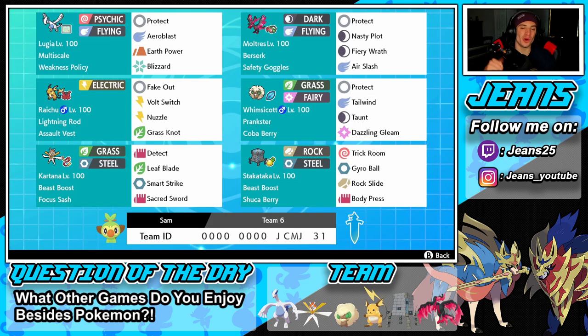We end up going one and two for today's video — two losses, one victory. We had an awesome second battle where we dominated for the win, and our two losses were very close battles that we lost by a hair at the end. The only problem with this team is Lugia overall — it's a very underwhelming Pokemon without weakness policy. It can eat some shots but you really need that boost to get its full potential. If you enjoyed the content, smash that like button and subscribe — thank you guys so much for watching, see you on the next one!